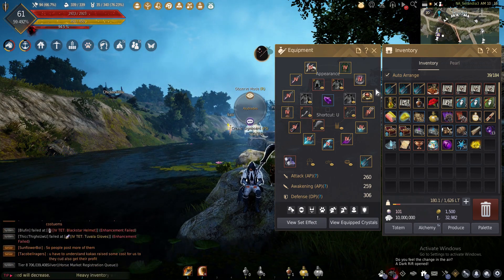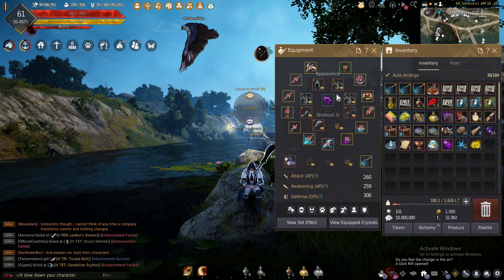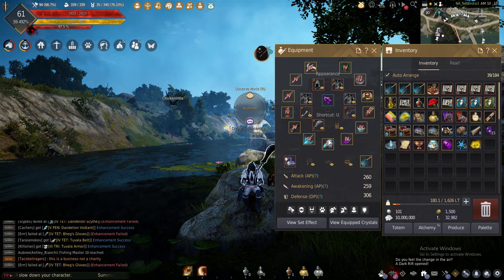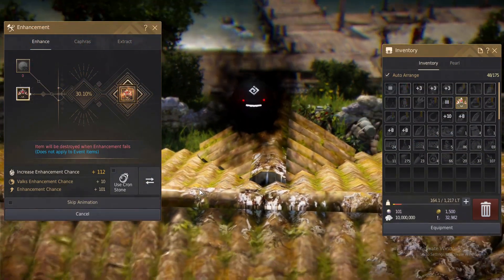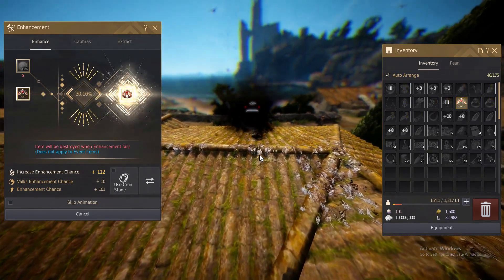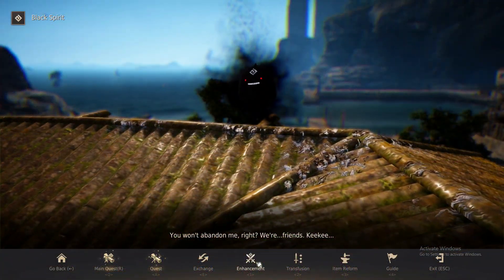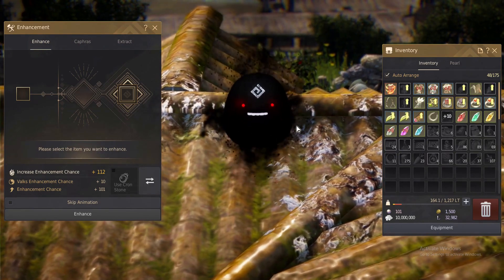I'd only recommend enhancing at TET accessories and up — enhancing TRI accessories you can do it with lower fail stacks, but it's just so much easier to buy them in my opinion, especially right now with all the Oasis events. You hit level 56, get full Oasis gear, go farm Asula's, and you're at 194 AP straight out of the gate. You can farm in a ton of different places for decent silver per hour to just buy your TET boss weapons and TRI accessories. When you start going for TET accessories, I would recommend enhancing, especially if you have big fail stacks from events and adventure log quests.